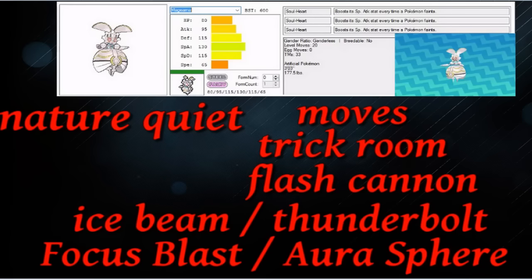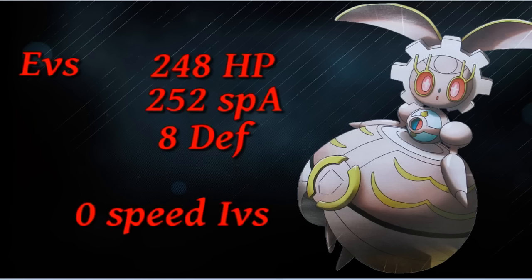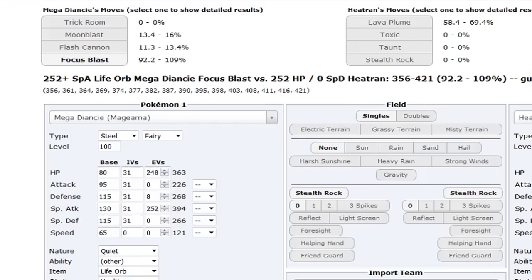The EVs are nothing special: max HP to be decently bulky, max Special Attack to hit as hard as possible, and 0 Speed IVs as I mentioned earlier. We are going to go into the calculator.